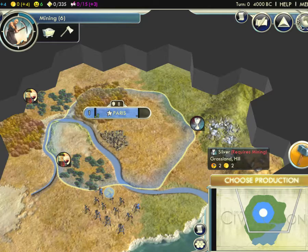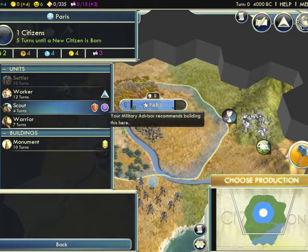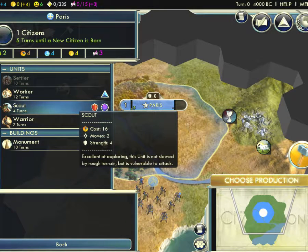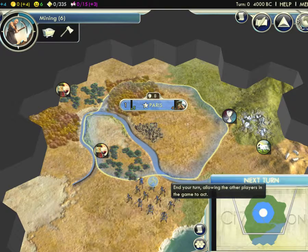Ok, I am choosing production. My advisors say I should start with the Scout. The Scout unit will be available after 4 turns.